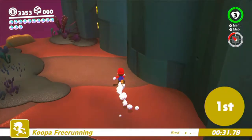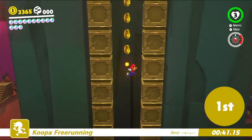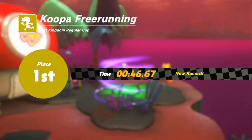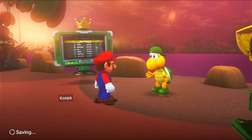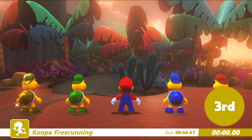Especially since we don't even have the gold Koopa Troopa yet. Just have to make our way up here and we should be very good. Incredibly good. 46 seconds. Let's go for the next one and then figure out if I'm missing a moon here or if I have to do something else. That's the regular cup done. And let's go against the gold one. Rest in peace purple because purple's gone now. Probably going to try and do the same route that I did last time, except a little bit faster if possible, because I did terrible.